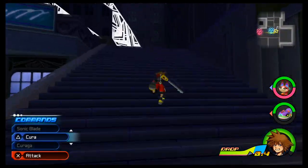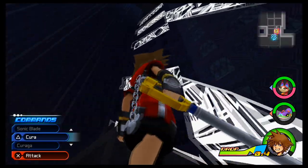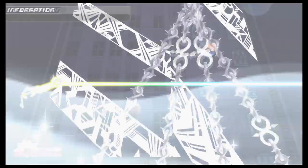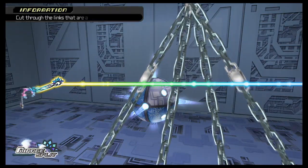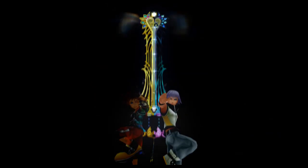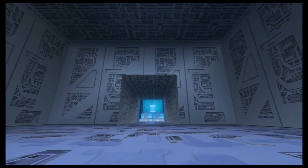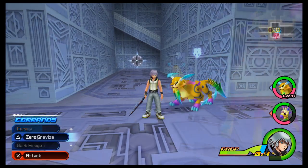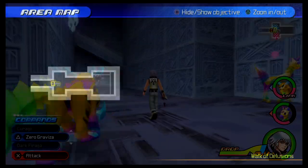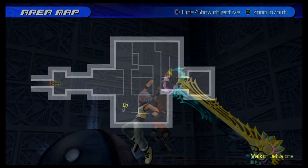Starting off with the level design — just as Traverse Town's level design is closely tied to Flowmotion — reality shifts are closely tied to the level design of the World That Never Was, particularly the Avenue to Dreams in Sora's level and the Walk of Delusions in Riku's. The reality shift for this world has two different names but essentially functions the same. Successfully cutting through the chains that appear on screen will summon the Gay Blade, allowing Sora or Riku to cut through obstacles blocking their path. Riku's Mirage Split is aptly named due to its use cutting through illusions or mirages that appear before him. In the Walk of Delusions — my favorite use of this — each time the shift is used, the room gets progressively more confusing, only revealing a little more of it at a time.